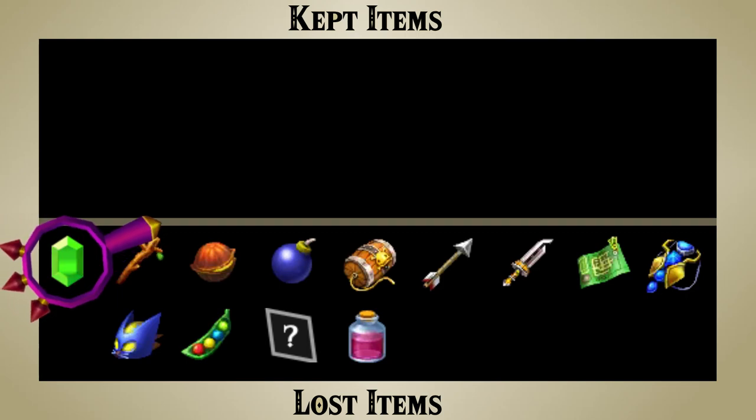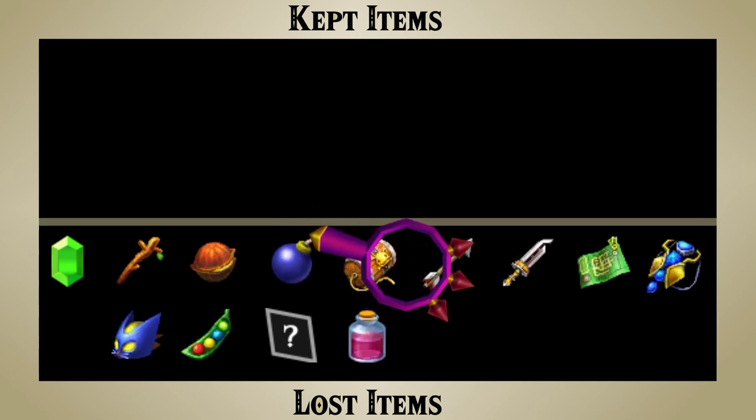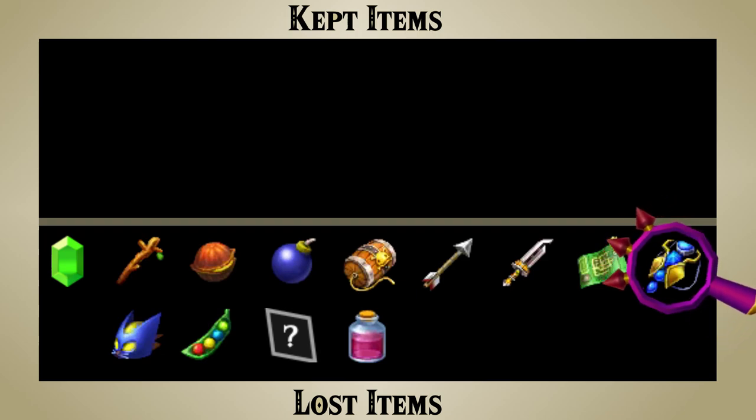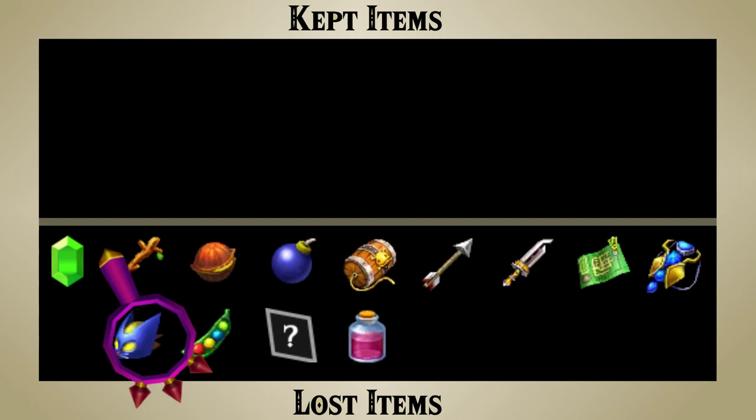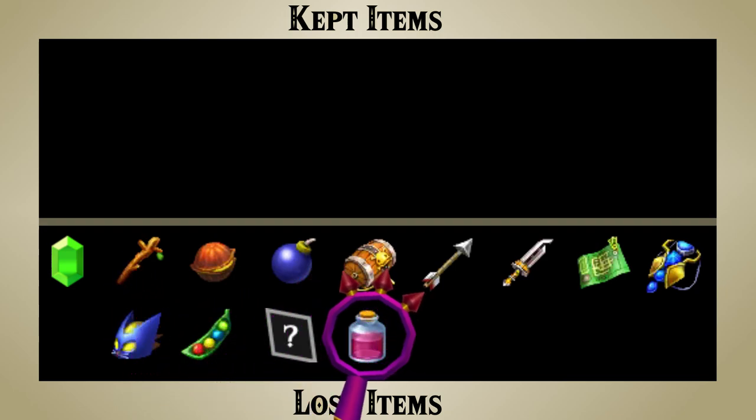In contrast, he loses all of his Rupees, Deku Sticks, Deku Nuts, Bombs, Powder Kegs, Arrows, the Razor Sword, Title Deeds, and any quest items like the Pendant of Memories. He also loses any Bomb Bag upgrades he has gotten, Magic Beans, any Pictograph he has taken, and anything in his bottles at the time.